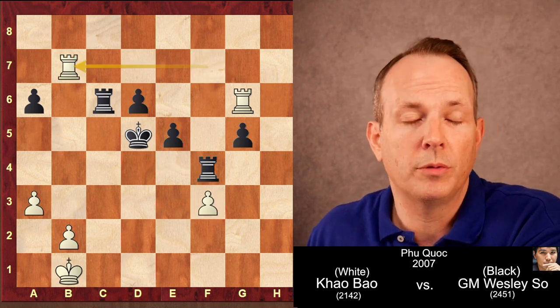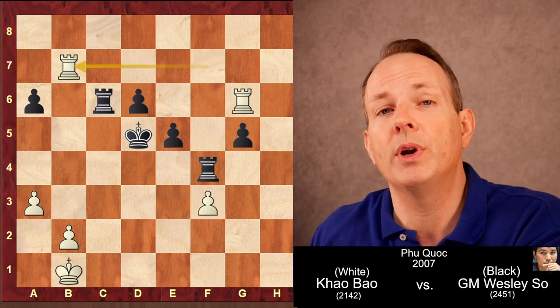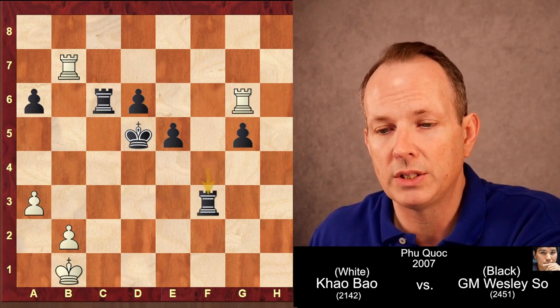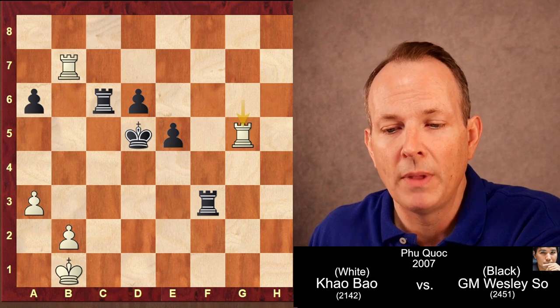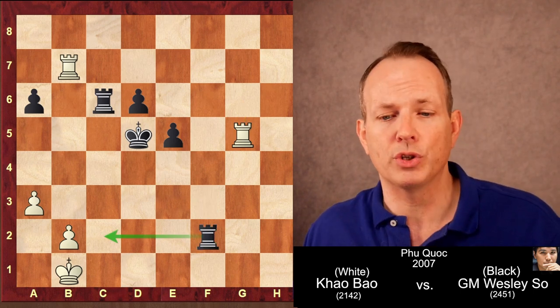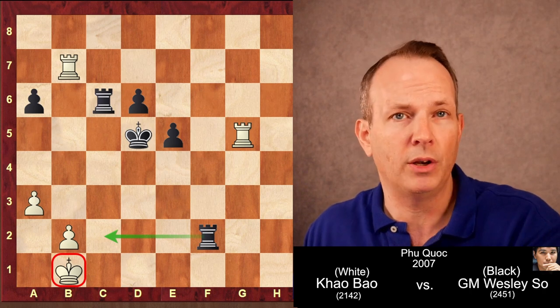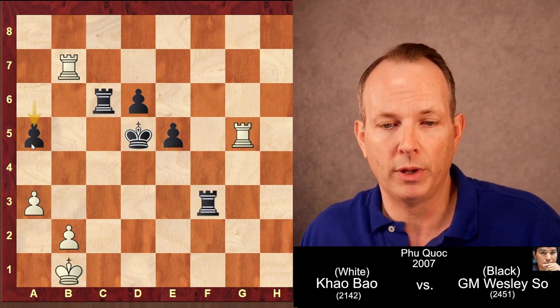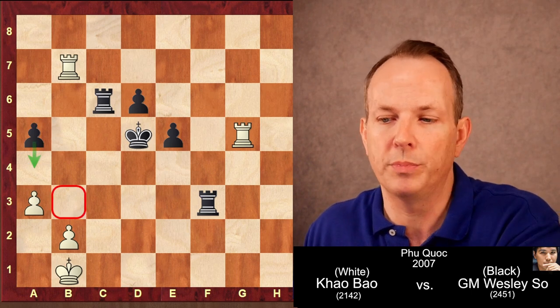So instead rook to B7 — white says, I'm going to give you the F3 pawn, but I'll try to get activity for my rooks. Rook takes F3, now rook takes G5. Computers like rook to F2 here, keeping the king pinned on the back rank, but instead Wesley So plays A5, wanting to push the pawn to A4 to help control the B3 square.